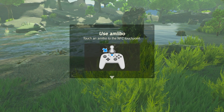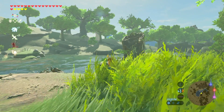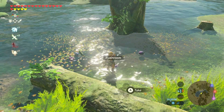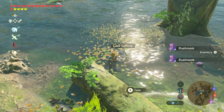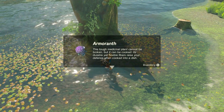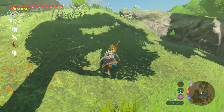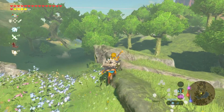Let's scan in the amiibo. So I did get the stuff from the Pikmin amiibo. We got a Rush Room, then another Rush Room, then some cool Safina, and then we got an Armour Anth. That is what the Pikmin amiibo does in the Legend of Zelda Breath of the Wild.